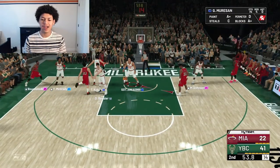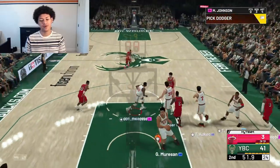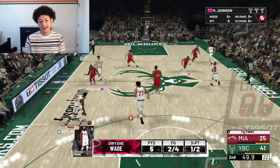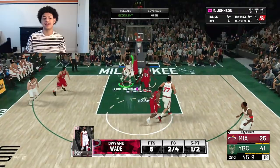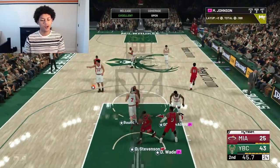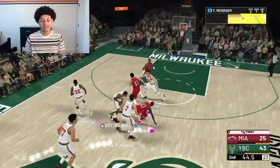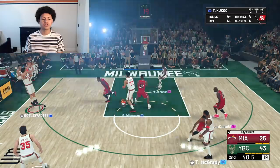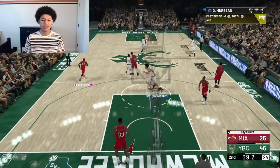I might have to use this card on my god squad because my opponent is literally getting no contest on Muresan. Magic with a clear layup for a green light. This Muresan card is literally incredible. T-Mac gives it to Kukoc on the left wing — catch and shoot three ball and he knocks it down! Let's go — 21 point lead now for us.